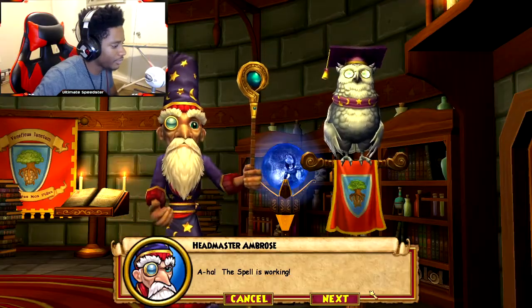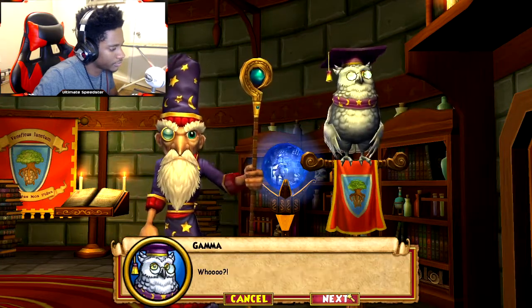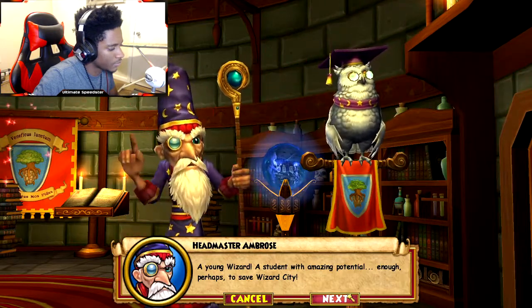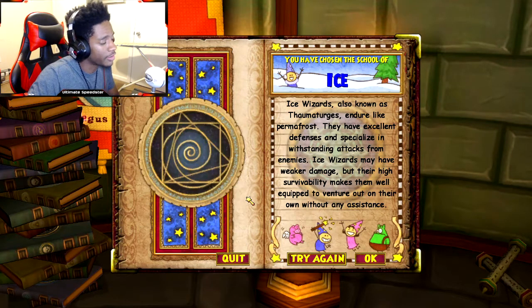Let's get started. We're just gonna skip the test and select ice, because I don't have an ice wizard at all. I already have a fire, a death, a myth, and a storm. This account's already got a fire wizard — I'm mostly fire main. So I'm gonna have ice.